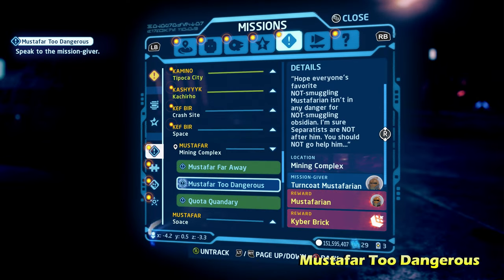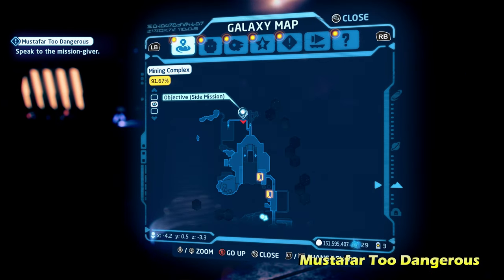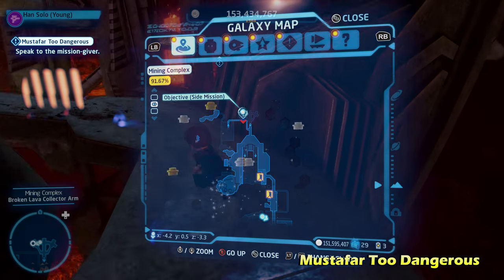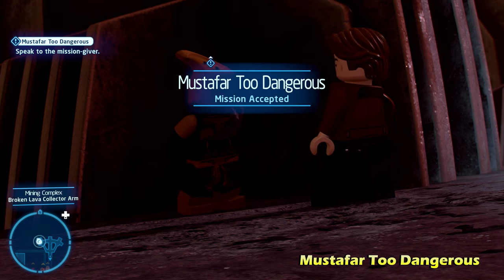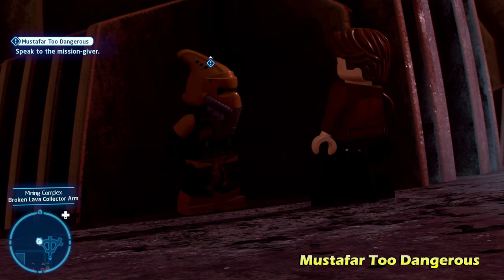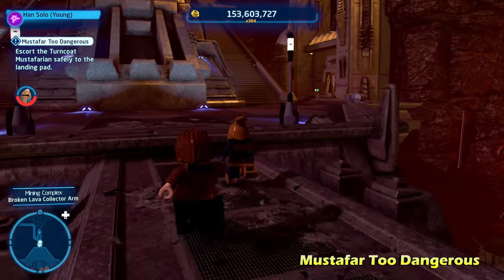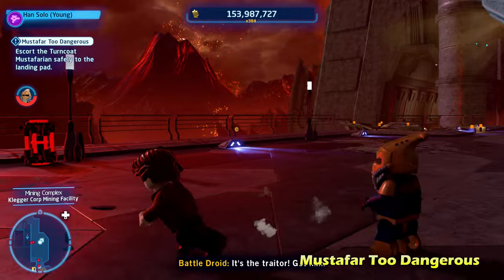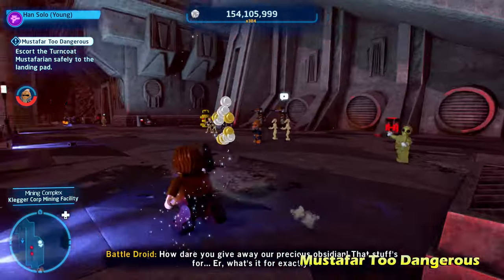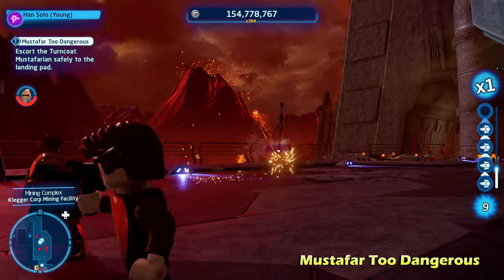Back on the mining complex, we're going to do Mustafar 2 Dangerous — the final side mission. This is located all the way on the north side of the map. We're going to talk to the nearby Mustafarian character here. This is by far the biggest or most time-consuming side mission of the mining complex. You're going to have to escort this turncoat Mustafarian safely to the landing pad. It's one of these escort missions, very similar to the Gonk escort missions if you've been playing the other open world content in this game.